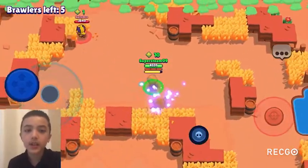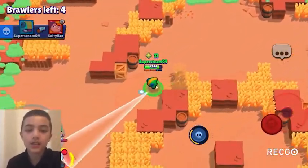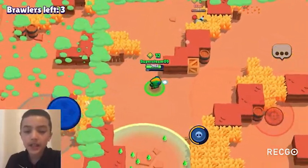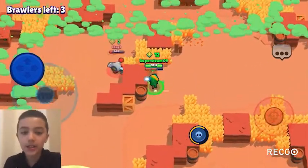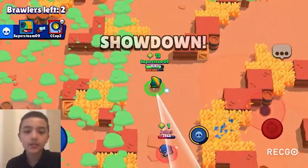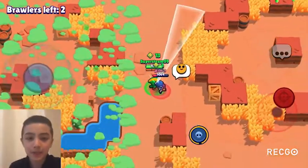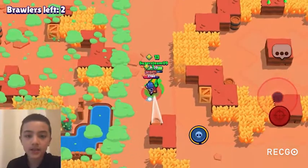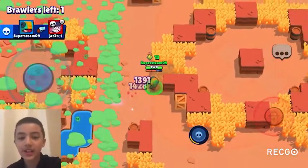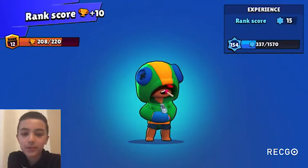In Bounty, both star powers are A-tier, but star power two is slightly better for 1v1 situations where dealing extra damage matters. In Siege, star power one is A-tier and star power two is B-tier. In Heist, it flips — star power one is B-tier and star power two is A-tier. In Hot Zone, star power one is A-tier and star power two is B-tier.